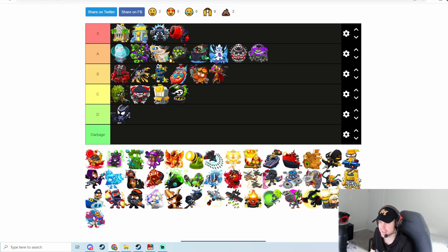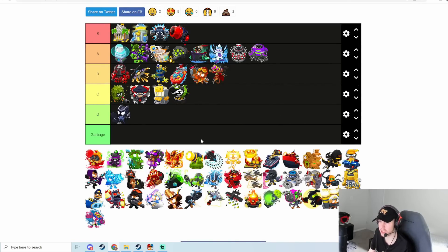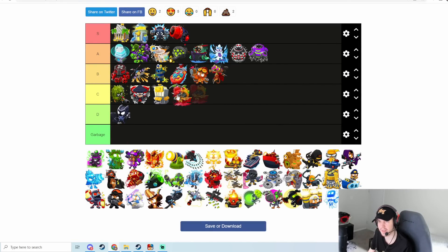Balloon Master Alchemist — lots of you guys will probably not agree with my placement of this. Balloon Master Alchemist is honestly not very good — it costs a lot, 40,000 plus, and it does insta-kill ZOMGs. But it shoots really slowly, so if someone sends you a hundred ZOMGs it's going to pop like six of them — it's not going to make much of a dent. Stuff like the Master Bomber or other cleanup towers are a lot better at dealing with grouped ZOMG rushes. Because of that I think it's going to go C tier.